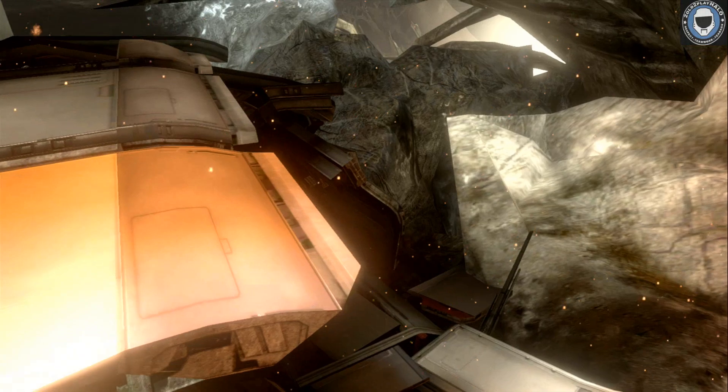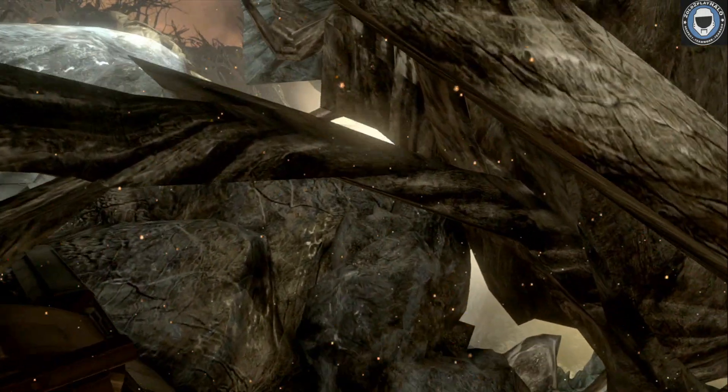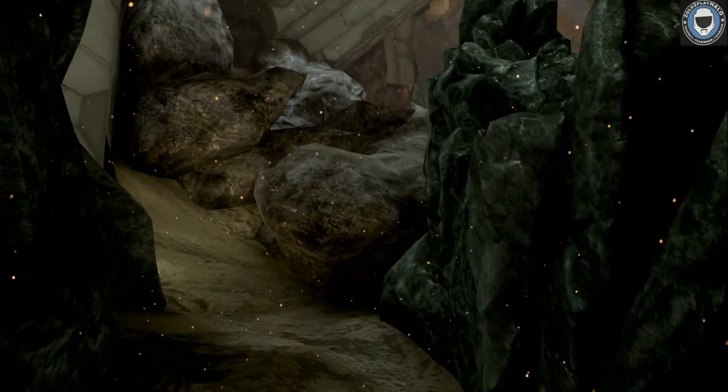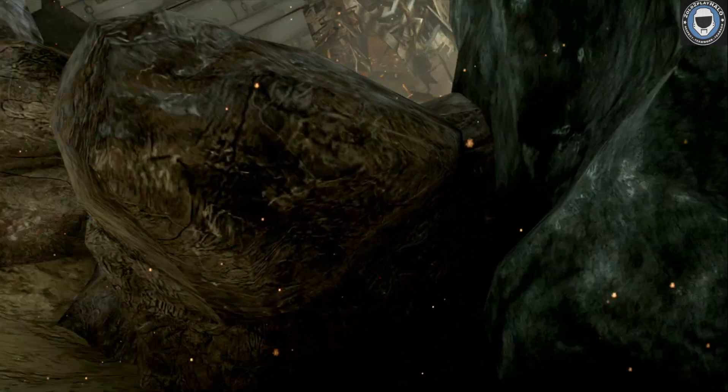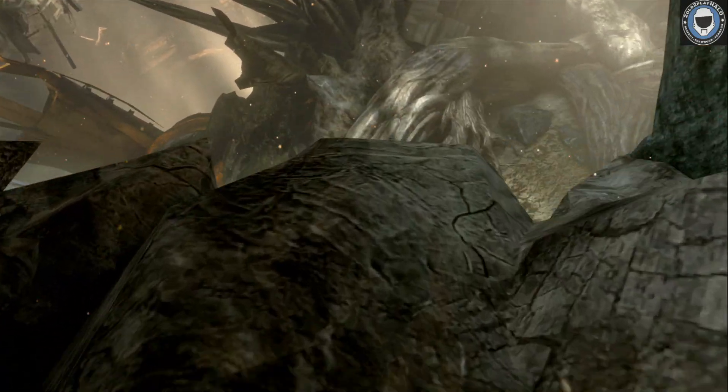Okay, walk very carefully, turn left, jump. Don't worry about that. Alright, take two steps and then sprint. And you will sprint into a little hole. Work yourself out of that.